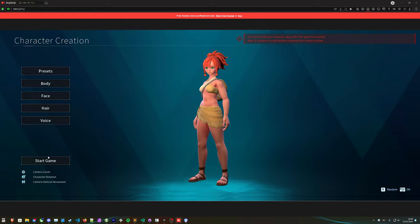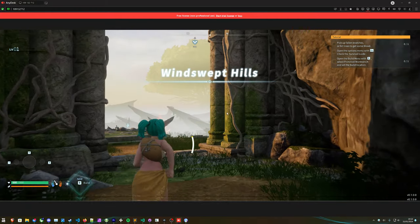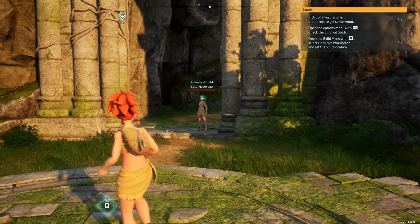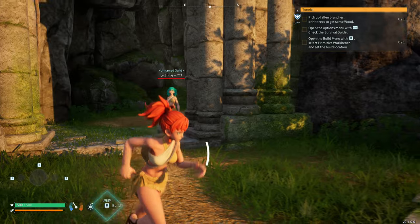They should load in, and shortly after, they can customize their character, start the game, and be dropped into the world right next to you, as you can see here. That's it — we're now playing multiplayer and we've invited each other.